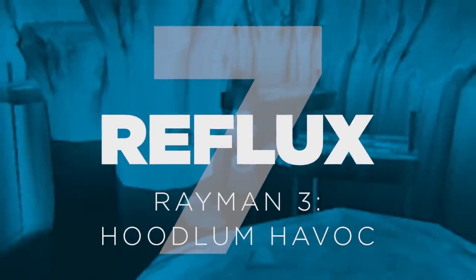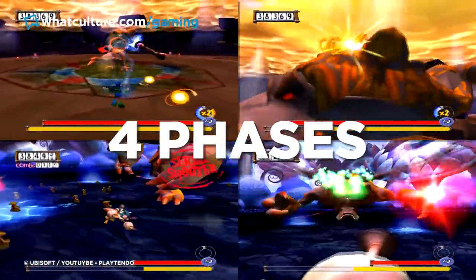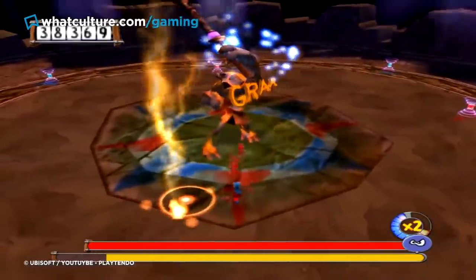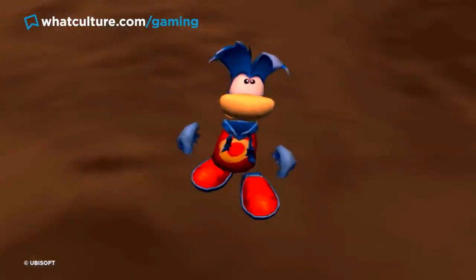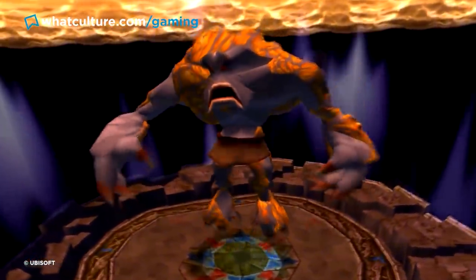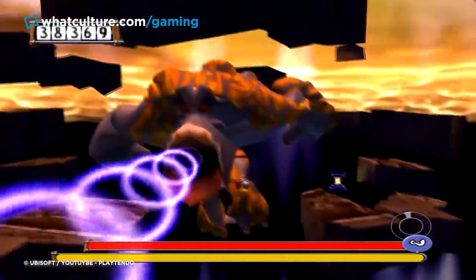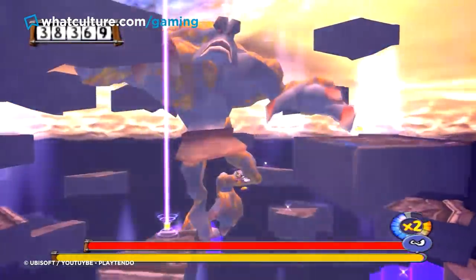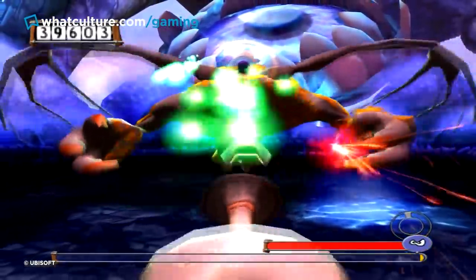Number 7: Reflux — Rayman 3 Hoodlum Havoc. Though Rayman 3's difficulty is generally pretty manageable, that all goes out of the window for the final boss battle against Reflux, which forces the player through an excruciating four-phase boss fight. Each of the four phases requires players to use a different power in their skill set while demonstrating mastery of Rayman's traversal abilities. Reflux can easily make short work of you in any phase, sending you right back to the beginning. To make matters worse, the run-up to the boss from the last checkpoint is annoyingly long, and being a 2003 game means sitting through cutscenes between phases on every single attempt. It all adds up to a fight that's not simply difficult, but deeply irritating — a textbook example of an intensely annoying multi-phase boss fight.